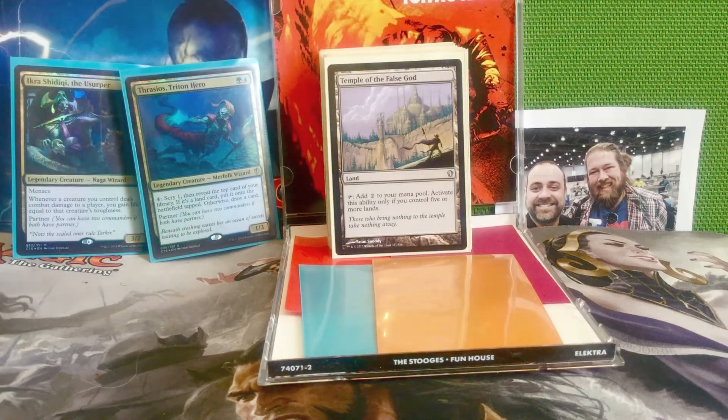That brings us into the lands, of which we have about 39. Temple of the False God is a land that taps to add two colorless mana, but only if you control five or more lands. A lot of competitive players laugh at this card, but in competitive EDH they only run about 30 lands anyway. If you're playing casual commander running 37-38 lands, Temple of the False God is awesome. I also like to think if you don't have five or more lands you're probably just losing the game anyway. As long as your deck is doing what it's supposed to, Temple of the False God should work.